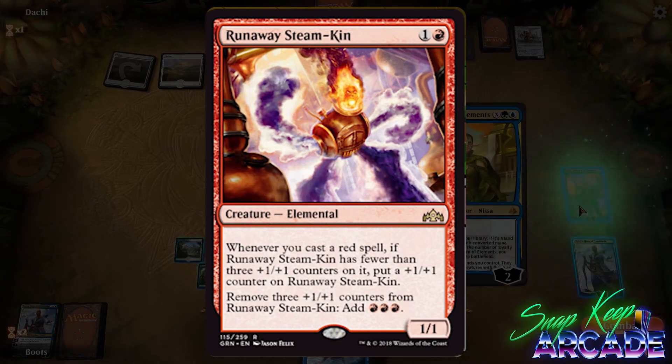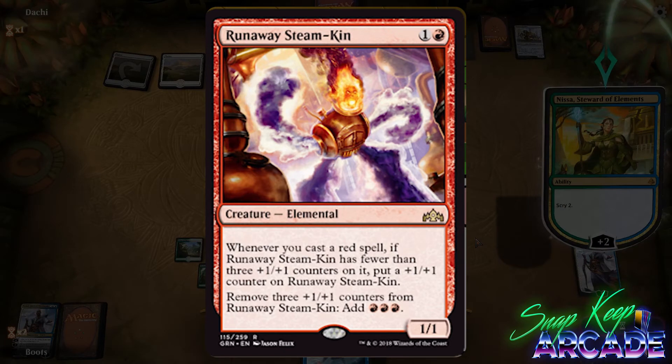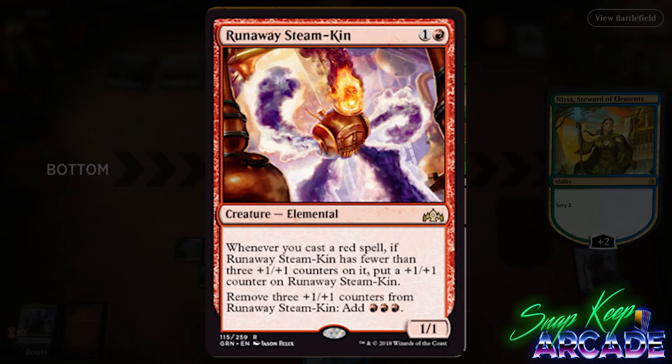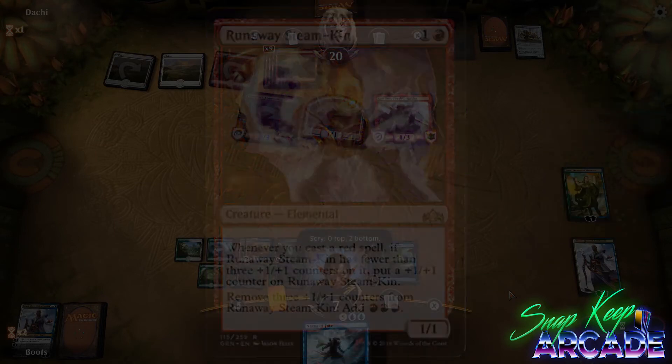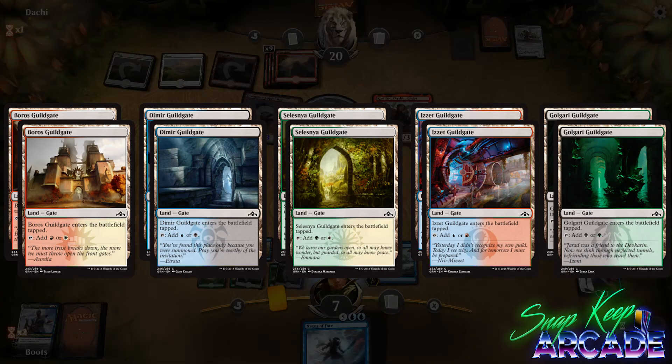The flavor of this card is great — building up pressure and releasing steam fits perfectly. For this card to work, you'll need a lot of cheap red cards, which luckily is kind of red's thing. It doesn't do much the turn it comes down, but if left unchallenged, Runaway Steamkin will get big fast. Great in limited but questionable in constructed.